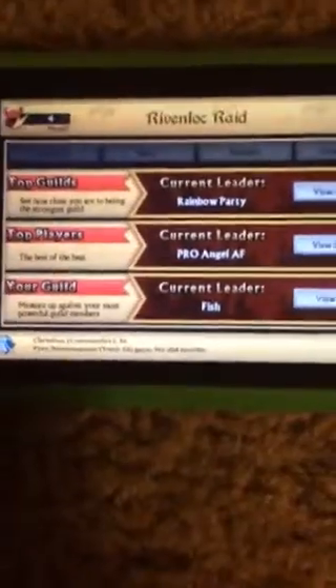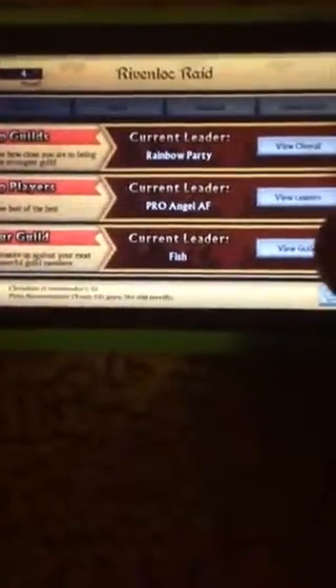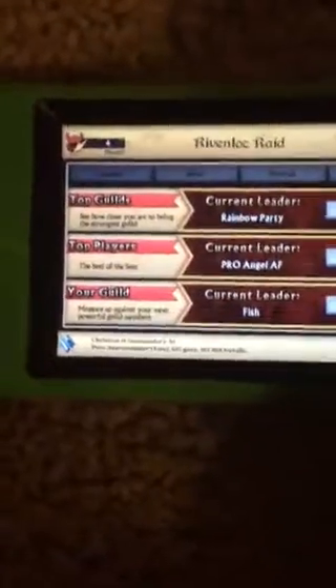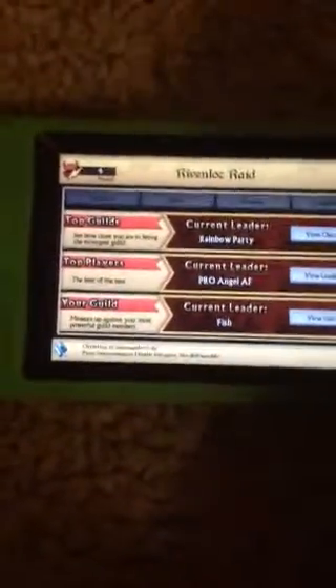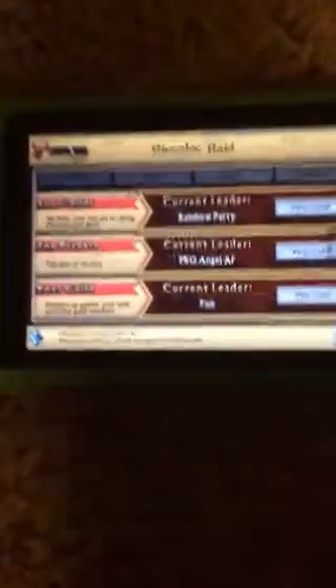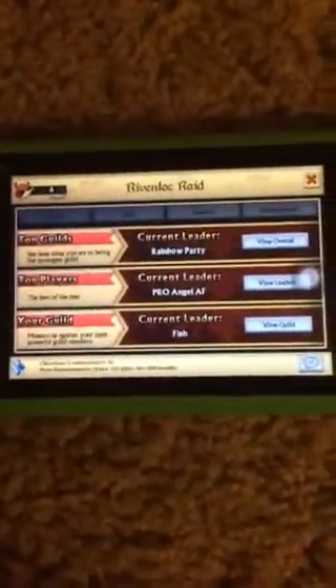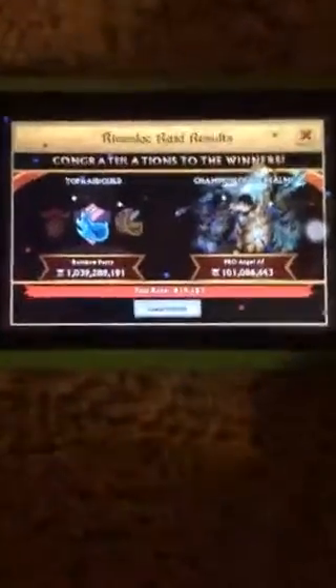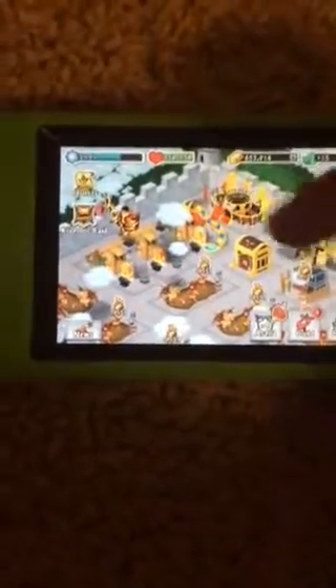If we take a look at the leaderboards, I'm in the guild Beer Fund. Our leader is Fish, and I kind of don't want to press View Guild because it makes my iPod lag so much. The top player was Pro Angel AF — I'm not very familiar with that player. The current guild leader is Rainbow Party, and they received a new epic which was a Mono Water, so that's pretty cool.